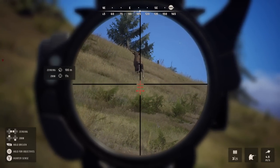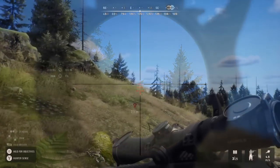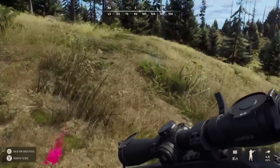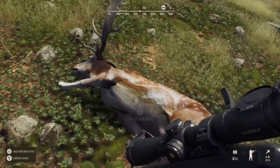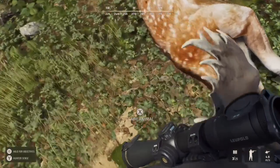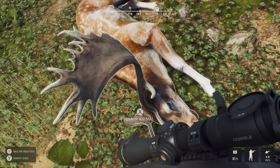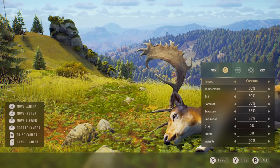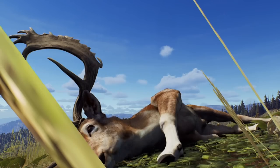Sure enough, he stands there perfectly and I quickly take a vital shot at him. I knew that felt solid. You can see him running away and he's definitely stumbling — going down — and he just goes over the ridge. I pick up the blood trail and it's a medium amount of blood with air bubbles, bright pink. He really didn't go far after he'd gone over the crest of that ridge. What an incredible buck. If I saw a buck like this in real life I'd be so excited, and to see how well they've captured a big fallow deer in this game is crazy.